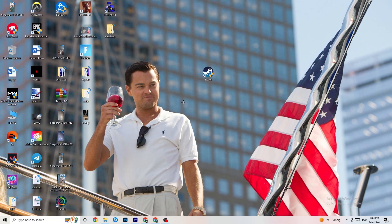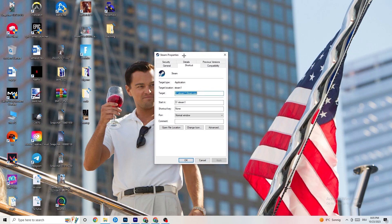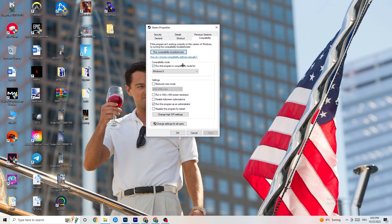If that doesn't work, right-click the launcher shortcut again, go down to 'Properties' and left-click it so that tab pops up. Then navigate to the 'Compatibility' tab and click on it.